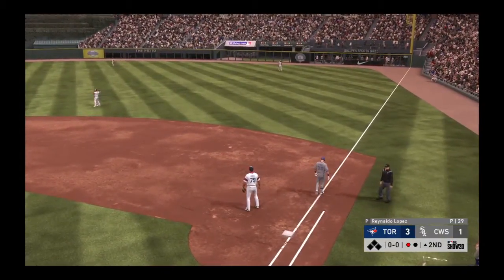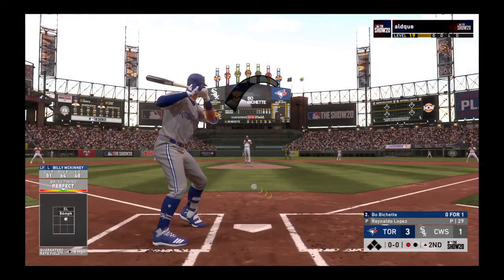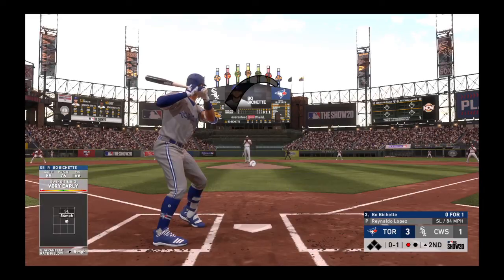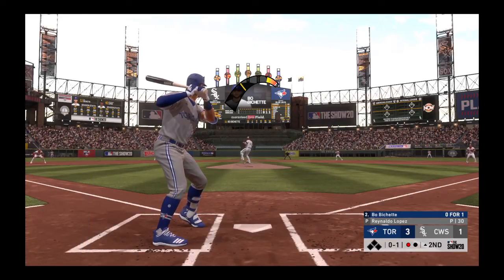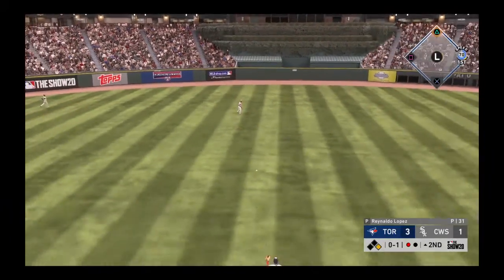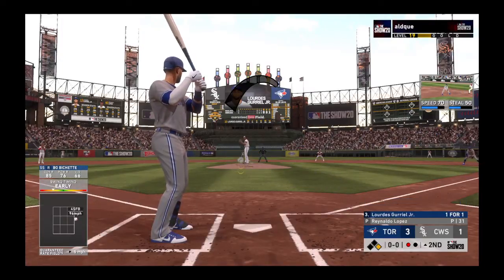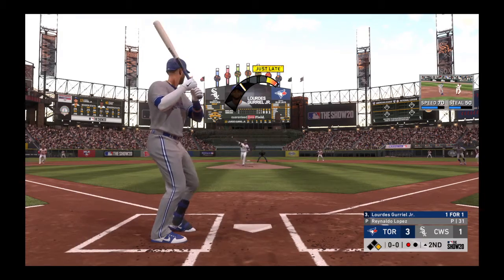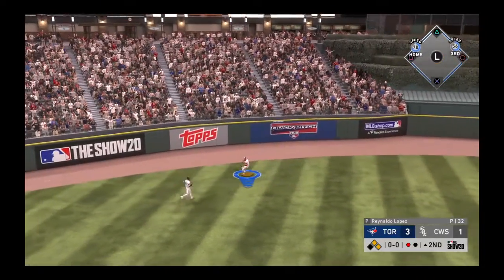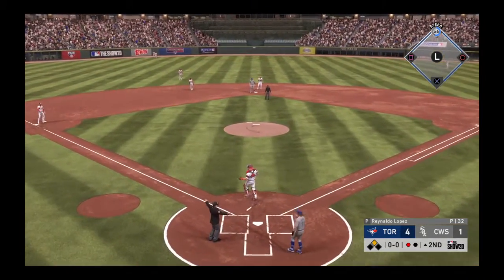One gone to start the second with the bases empty. Bo Bichette steps in — checks his swing but the pitch is right there for strike one. Ground ball back up the middle and into center field — he's aboard with a one-out single. Lourdes Gurriel swings and drives it out toward the gap — it hits off the wall in left center. Bichette is on his way home, a relay to the plate — not in time, the run scores.